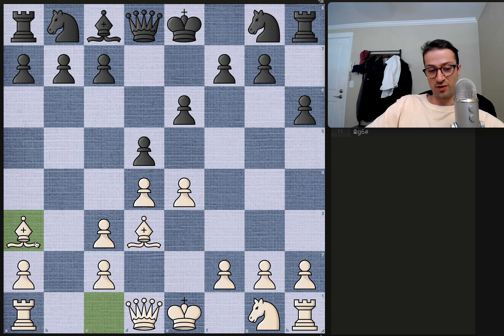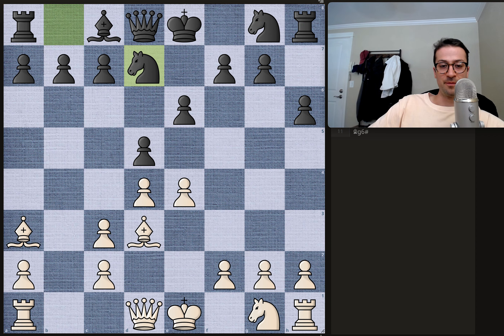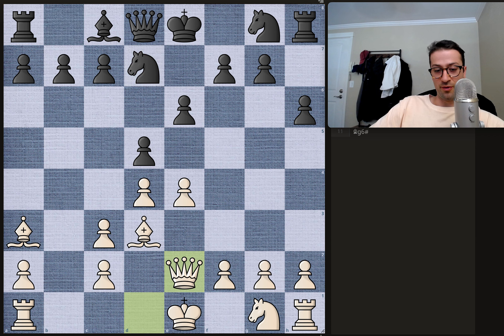Instead, we have this very nice bishop to a3 move. The bishop now controls a wonderful diagonal, preventing the enemy king from castling if it comes to that, but also adding some pressure to the king. We have knight to d7 by black, and now a very nice queen to e3 move, lining up the queen with the enemy king and getting the queen off the back rank.